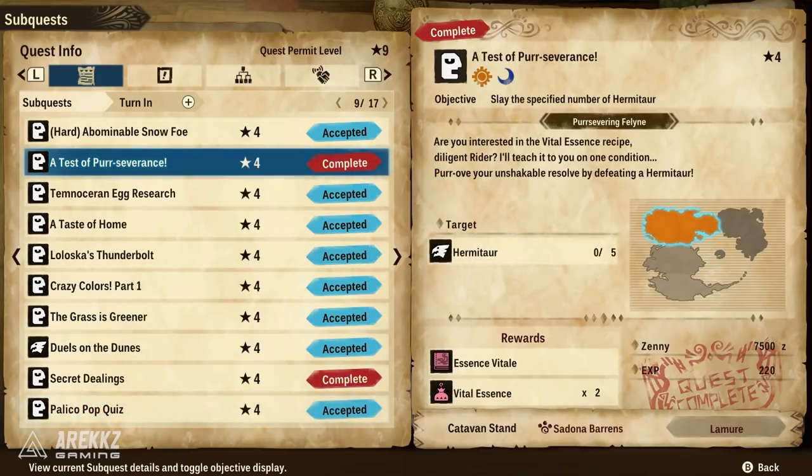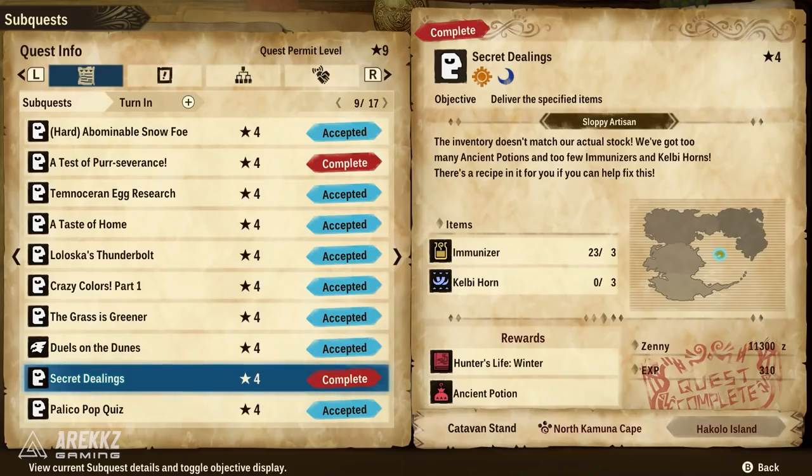The quest A Test of Perseverance will give you the recipe for Vital Essence — very useful end game when you need to replenish your hearts. This comes from the Persevering Feline in Lelucion. Similarly, the quest Secret Dealings, also in Lelucion over by the Laird Armorsmithie from the Sloppy Artisan, will give you the recipe to craft Ancient Potions — essentially the amped-up version of Vital Essence.